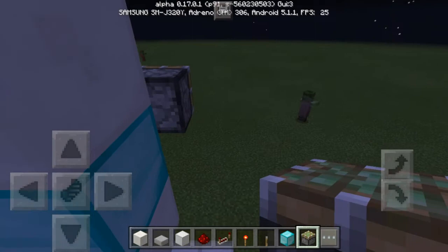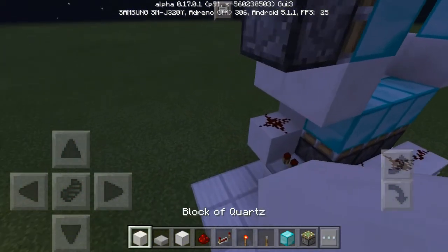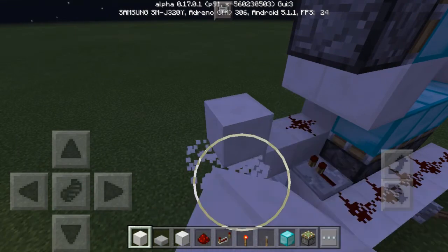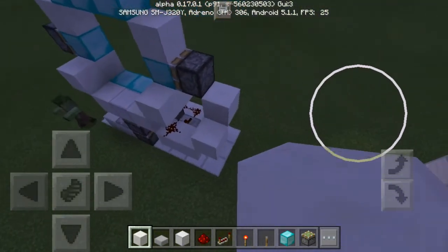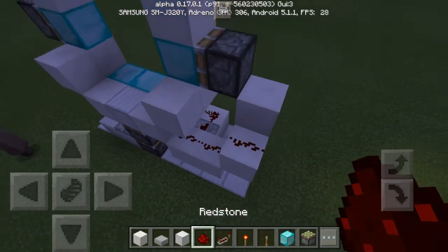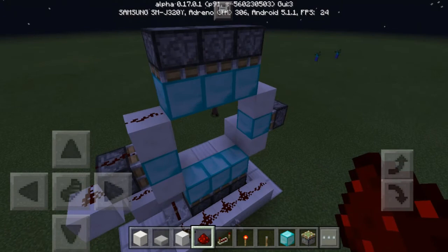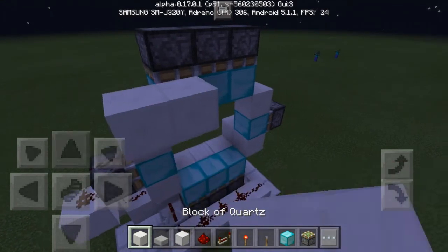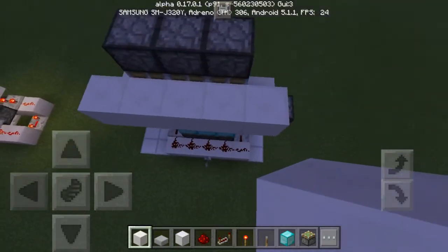The final piston is placed and now we're gonna start wiring these up. If you have any redstone contraptions that you want me to build, just let me know down in the comments below. If I liked your suggestion, I'm gonna try to build it. We just need to wire up these pistons and we're all set.